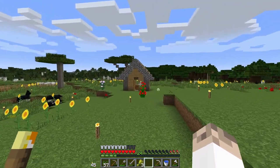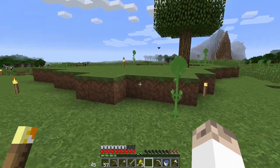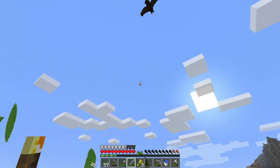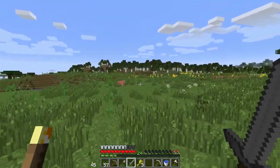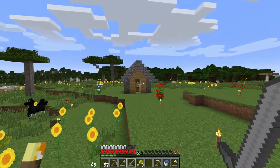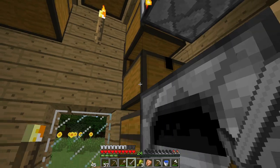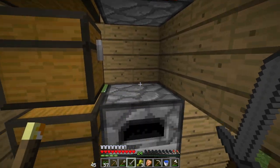I want to go with a quaint theme - I want it to look like a cottage. Nothing too extravagant but I think it'll be a good start. I've collected up four stacks of oak wood which should be enough, and then I'm going to collect up a bit more stone. We actually don't have that much cobblestone considering that's all we have right now.